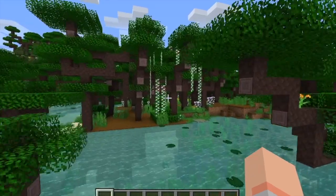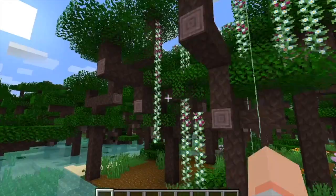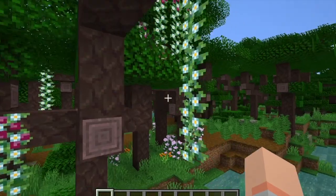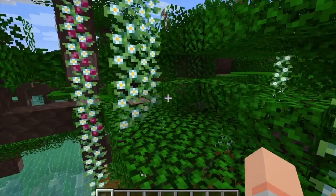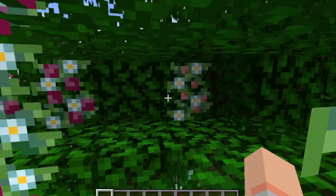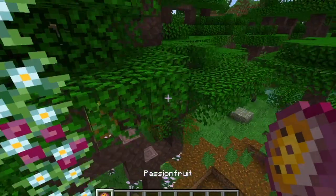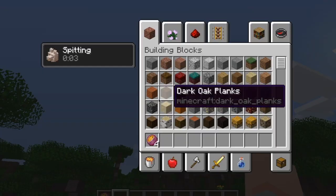Now what you might have noticed over here is that there's some weird new vines. These vines are passion fruit vines, which you can find naturally generating in these rainforests. These passion fruit vines grow passion fruit as you can see. I believe there's several stages - the first stage is just the normal vine, the second stage has flowers on it, then there are stages with yellowish green buds, and at the fifth stage you can right click it and you get passion fruit. When you eat it, you start spitting seeds out, which gives you the spitting effect.